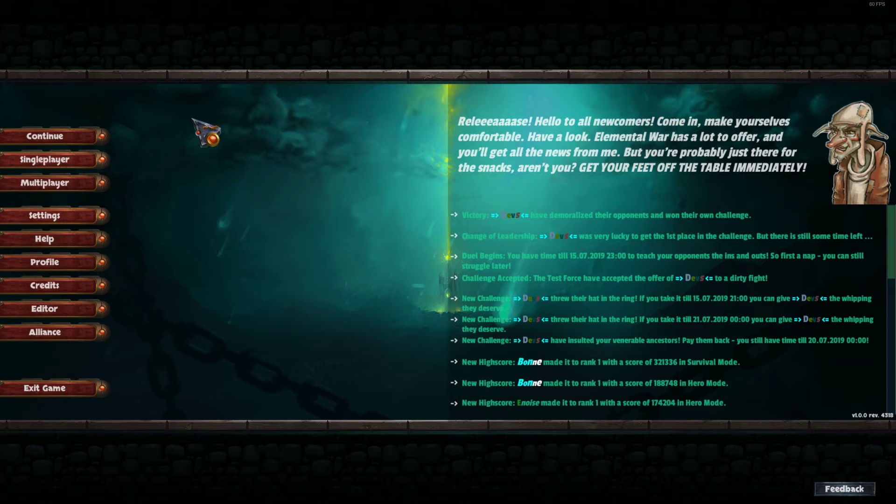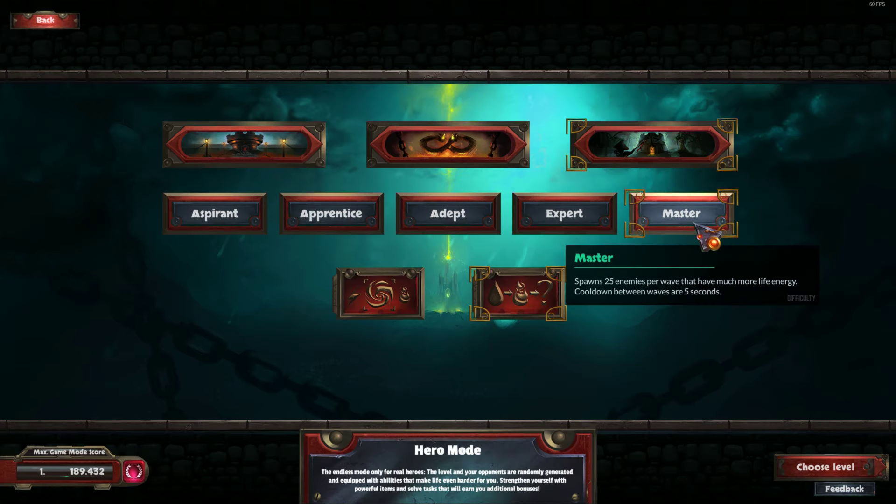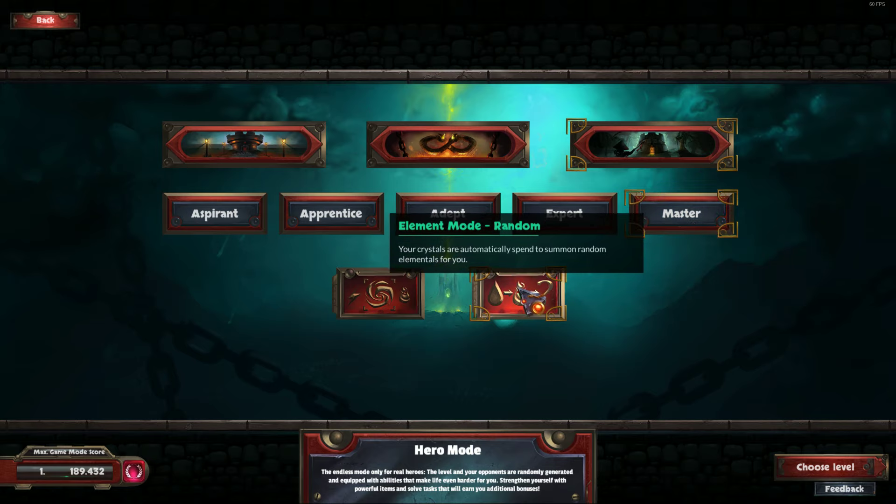Hey there, here's Daniel from Clockwork Origins. Today we are going to play hero mode of Elemental War, and as I mentioned in the video regarding the editor, we are going to play the map we created there. So I choose single player, hero mode, master difficulty, and random mode.